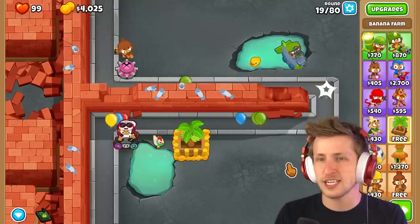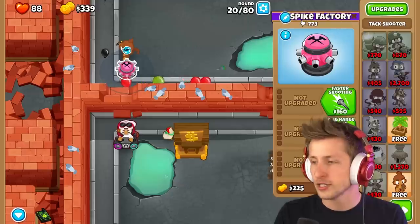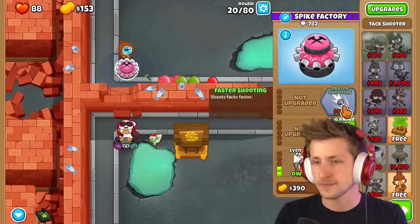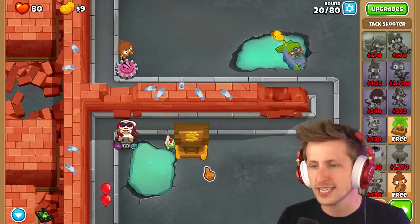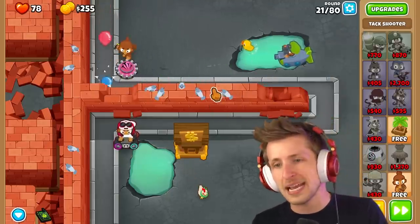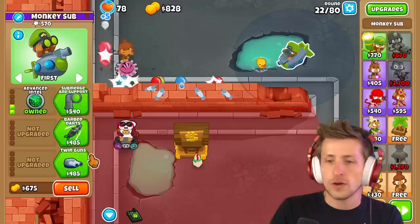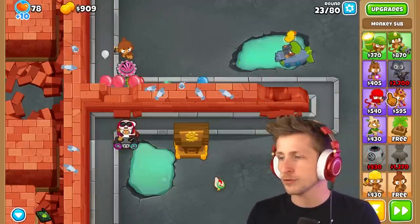We're going to lose some lives here, but that's okay — I just want to get this bank up and running. Let's get more attacks, even more attacks, faster shooting. It hurts my soul, but we got the bank now. So now we should be able to make a ton of money from this.